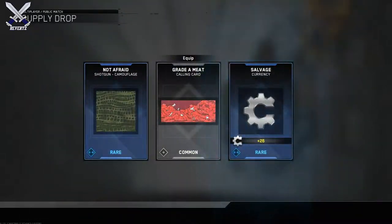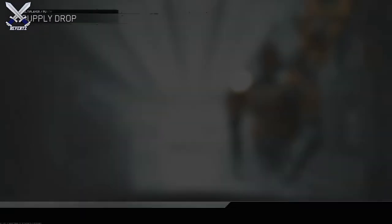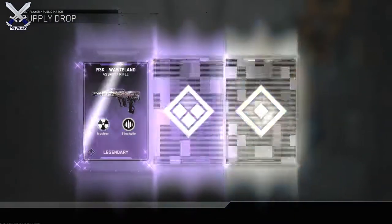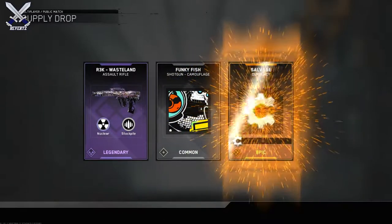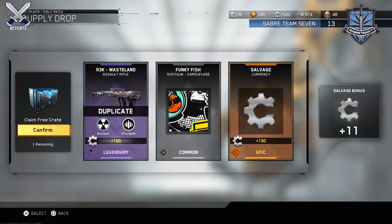So we get 3 rare supply drops and then 1 quartermaster collection, and I really like the rewards a lot for this week. Also for zombies, the rewards aren't that bad at all — we get 500 salvage and then 30 keys. All in all, I really do like the rewards for this week for both zombies and multiplayer.